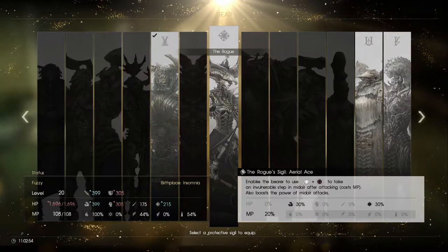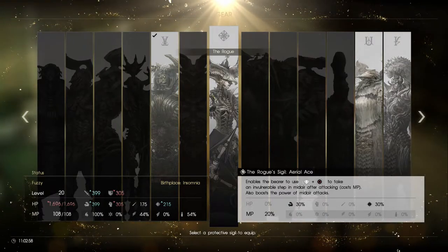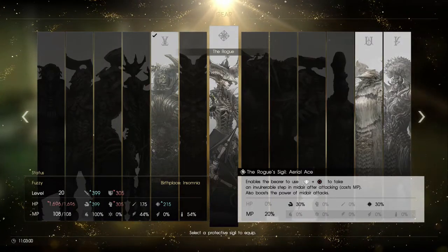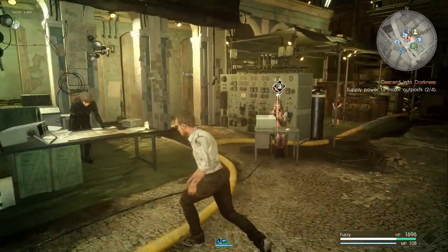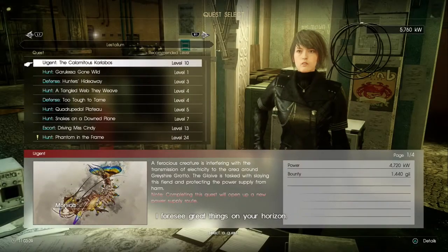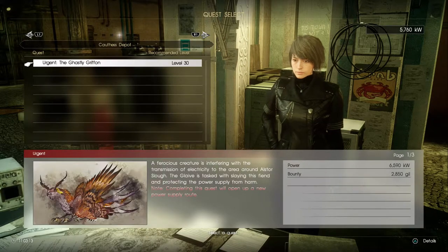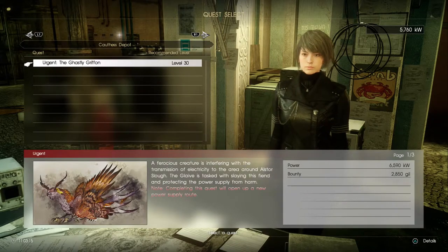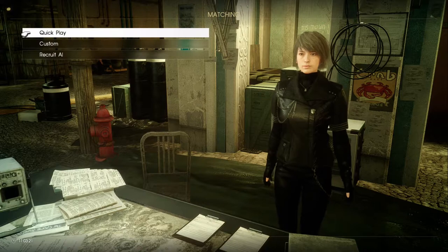So we'll go ahead and select it — it's not only going to help us stay in the air, but it's going to boost the power of our attacks while we're in the air. We'll put on the Rogue Siegel now and jump into a hunt. The Ghastly Gryphon is a good choice because it's a very quick hunt — I made a video on this — worth 6,590 kilowatts of power, so you can just farm this one over and over.